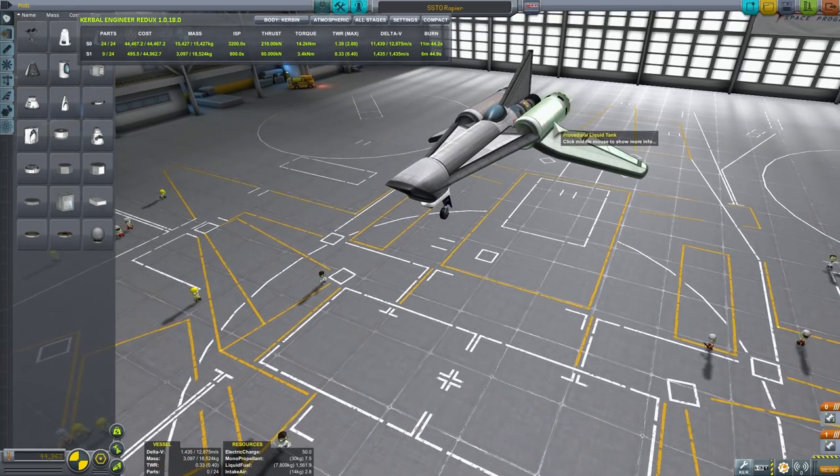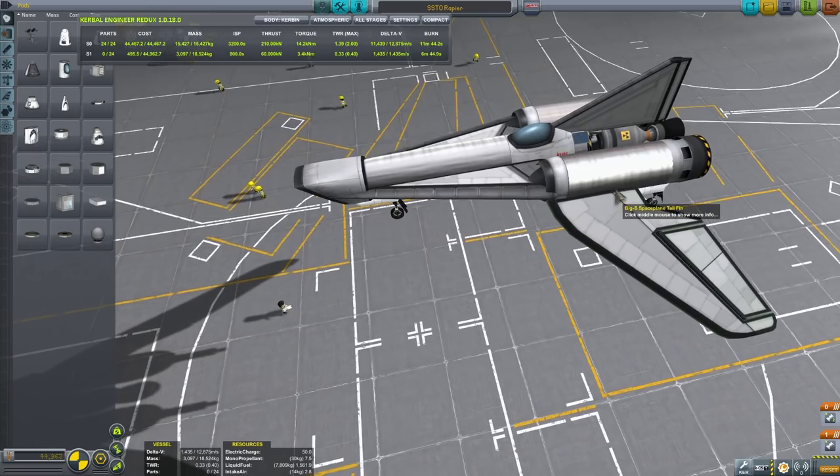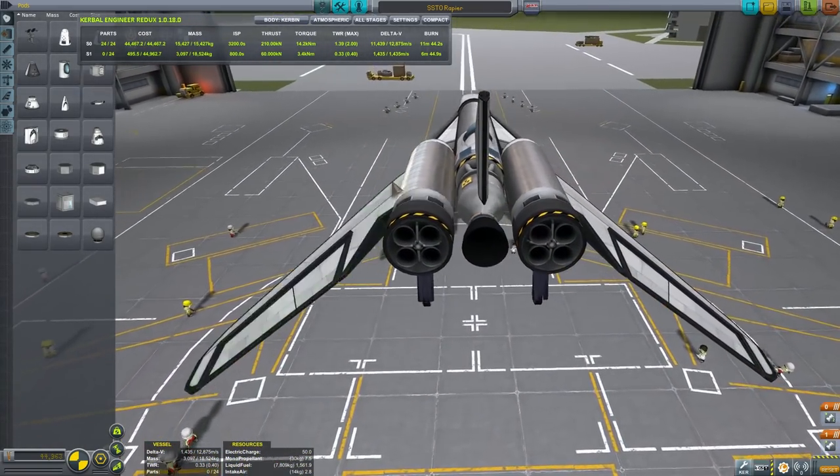Hello YouTube and welcome to What the Math. In today's video we're going to be constructing a relatively small SSTO using nothing but rapier engines and a nuclear power engine.